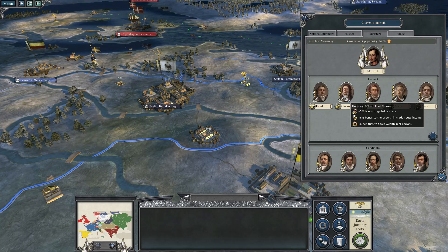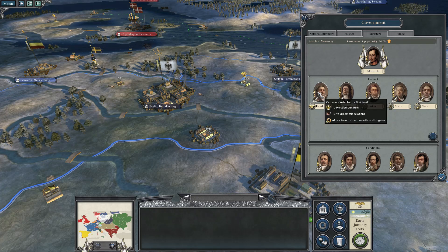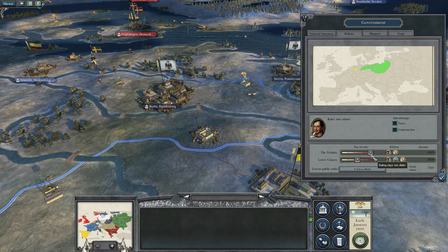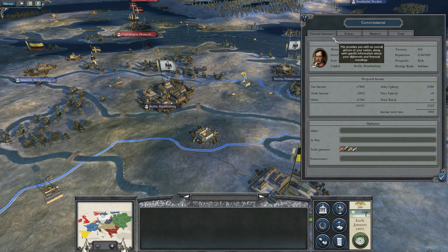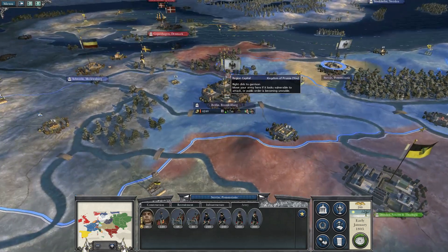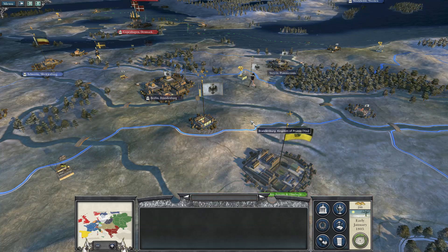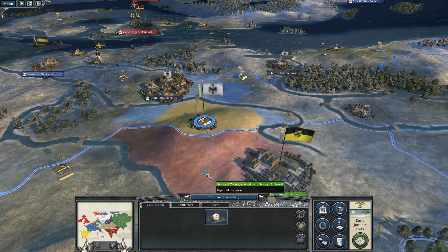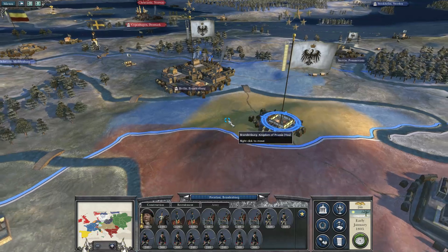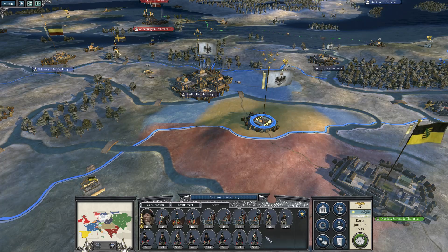With an absolute monarchy, your nobility doesn't mind being taxed quite so much — we're going to increase that, propelling us to £5,900 income. We're going to consolidate our armies and garrison in Potsdam. Bringing in our general gives us a good 18 units, but it's not the best. I would rely a little less on the cannons and for my personal taste bring in a few more units of line infantry.